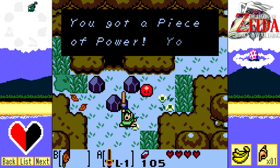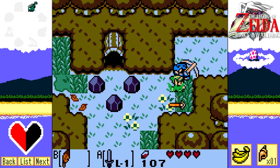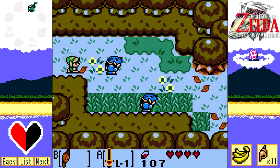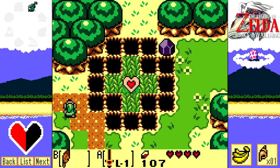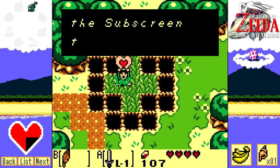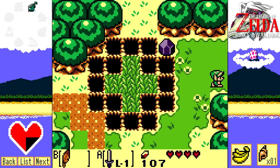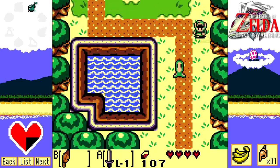Well, it's not our bitch yet - it'll be our bitch once we have a power bracelet so we can pick up these stupid rocks in our way. At the very least we have a piece of power, so we can just knock these guys out of our way. I love the way they fly back - I know that's a simple effect but I just love the crap out of it. So give me a heart piece, because that's right there for us.